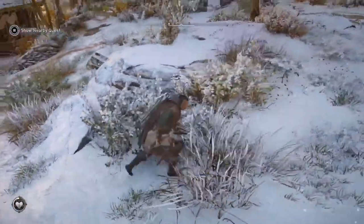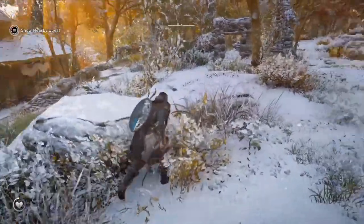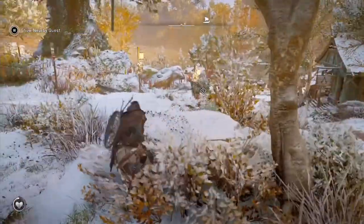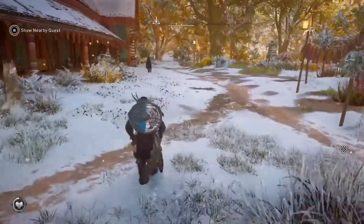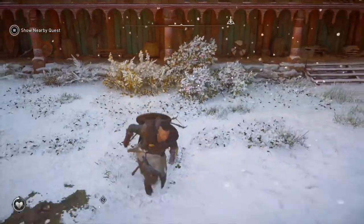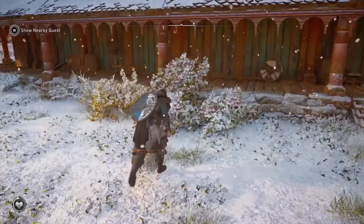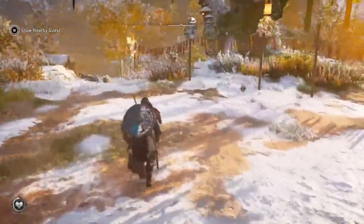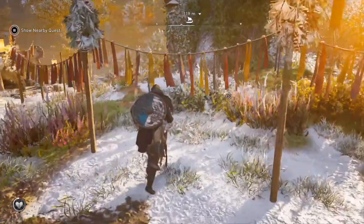Some bushes look quite plain — they don't have any fruit or anything that looks like flowers, you can only see leaves. When you're running around, you'll see trees that just look like they have fruit on them, and they do. It's easier to tell with plants that don't have snow on them.